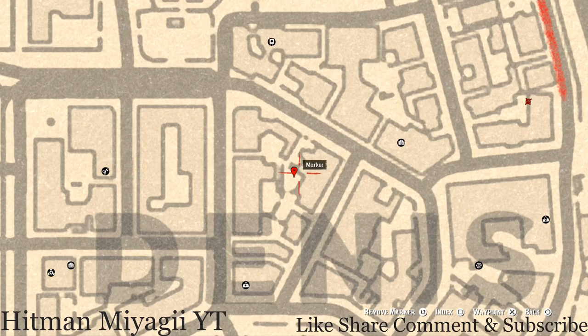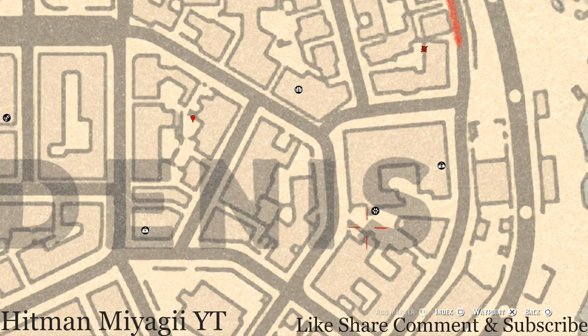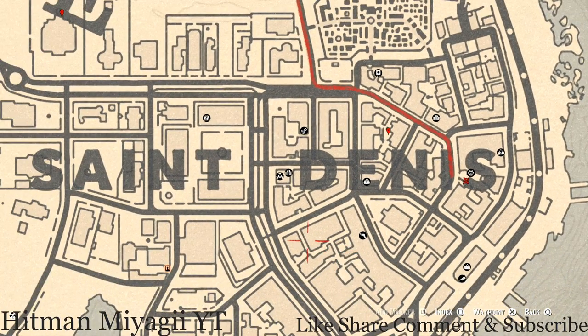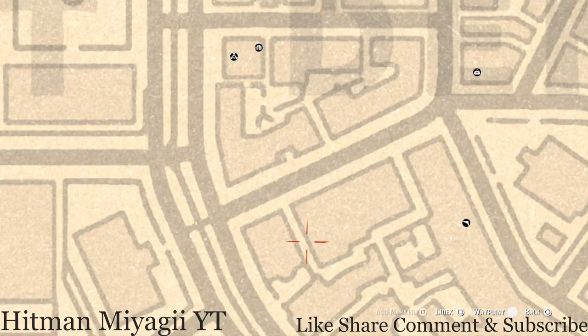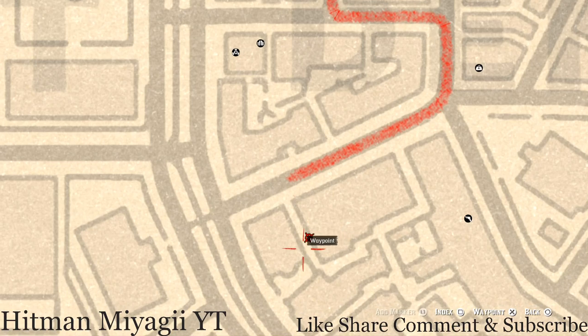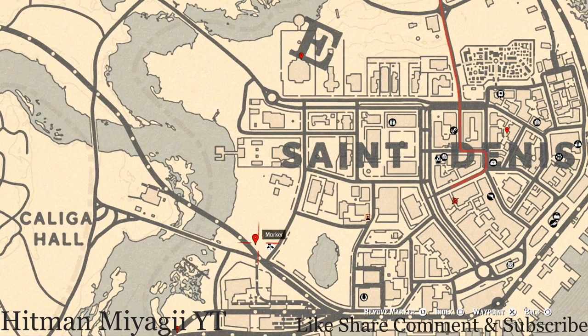Right across from Gus there's a treasure chest along the wall — open it and you will get a boxwood comb. There's also another family heirloom right down this alley on this side of the street, on a bench — you will get a tortoise shell comb there.